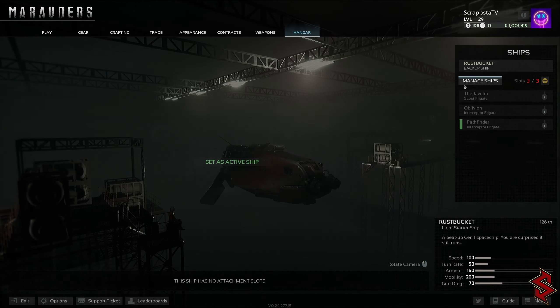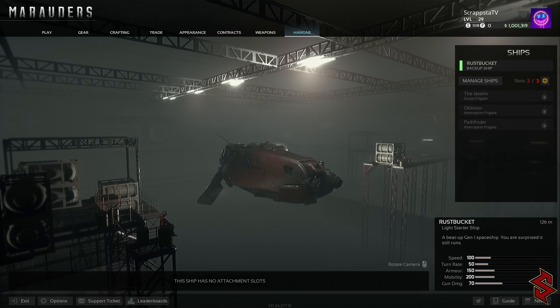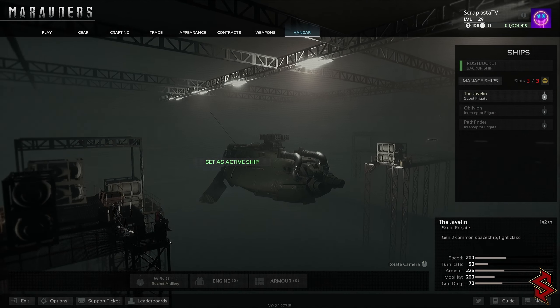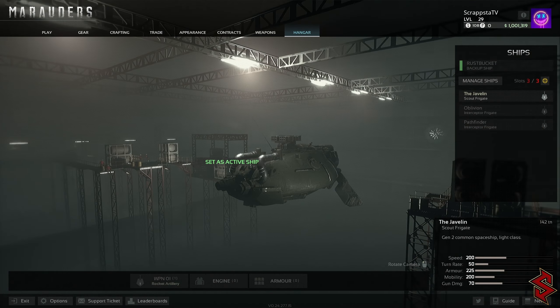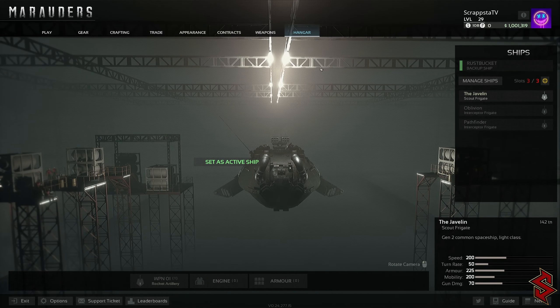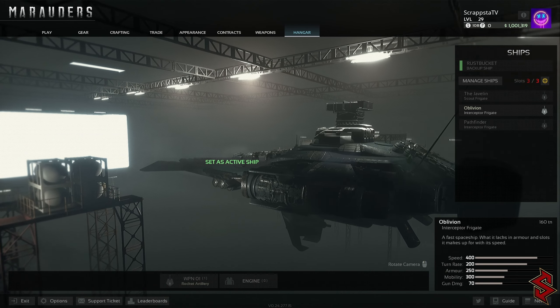When you use any ship besides the default rust bucket, if you die in raid, you will lose your ship with any modifications you've done to it. If you get breached and the ship is stolen from you, you will also lose it with any modifications. So remember, if you go into a raid and use a port, you're going to need to leave in that port with the ship to keep it. You can't enter a raid and then leave in an escape pod — if you leave the ship behind, it's gone forever.